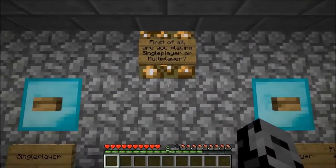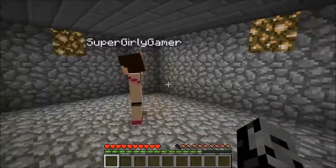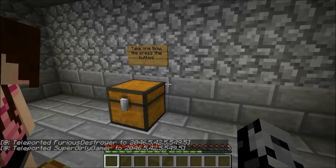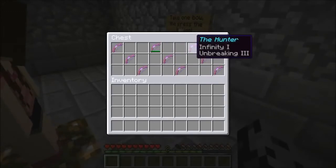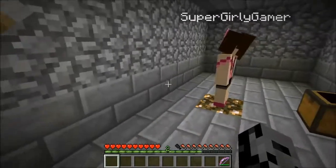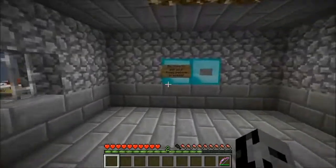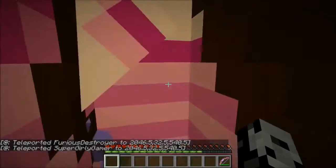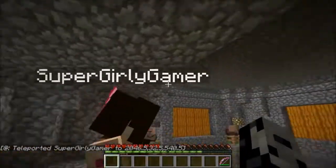Are you playing single-player or multiplayer? Multiplayer, because there's two of us. Actually, I'm gonna play single-player, you just wait here. All right, let's do this. So where are we? Take one bow, press the button. Okay, I got your mom, Jed - I'm taking humbaba. Open both doors, be sure to get your bows before pressing. We got our bows.